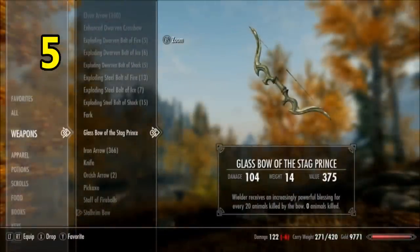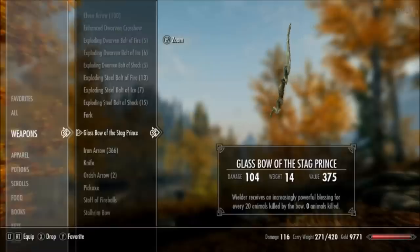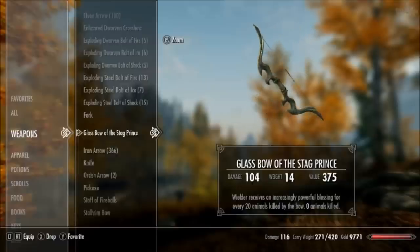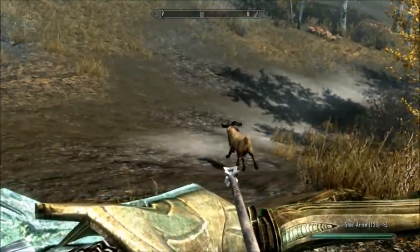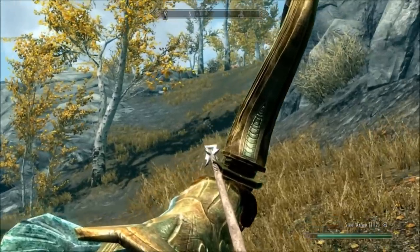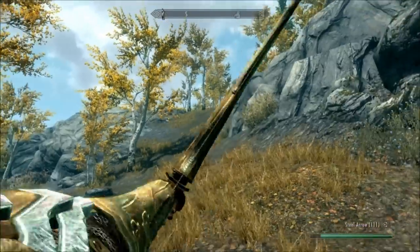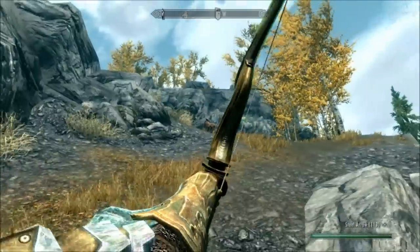Number five — the next bow on the list is an underrated one: the Bow of the Stag Prince. With a base damage of 16, it's nothing to snigger at. Take a closer look at its unique enchantment. The wielder receives an increasingly powerful blessing for every 20 animals killed by the bow. For each 20 animals you slaughter, you will get 5 points more damage. The damage of the bow is capped at 25, which actually makes it the strongest base damage bow in the game. But damage isn't everything.